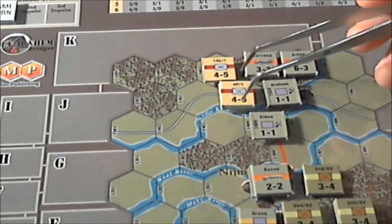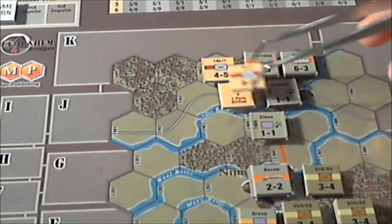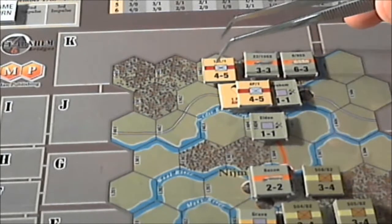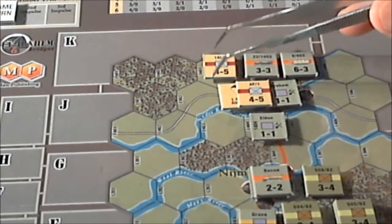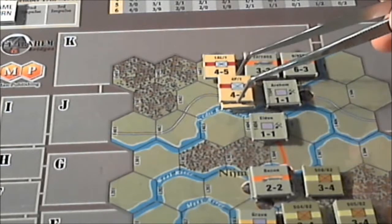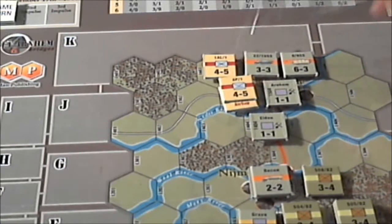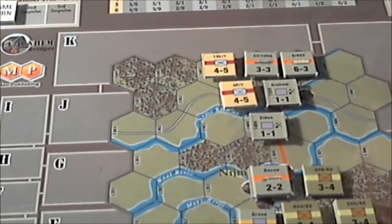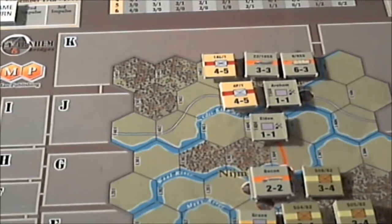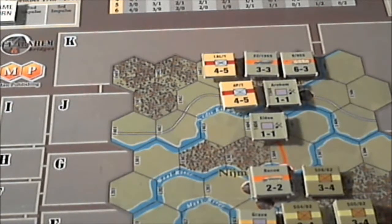This British unit is going to attack the garrison at Arnhem as its second impulse. We should do all first impulse activities by the sequence of play, so the Allied first tactical impulse — that would have been when all the paratroopers were dropped. Now we are ready for the German first tactical impulse.